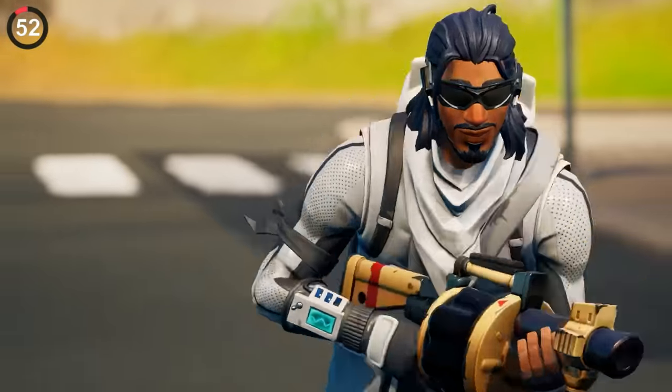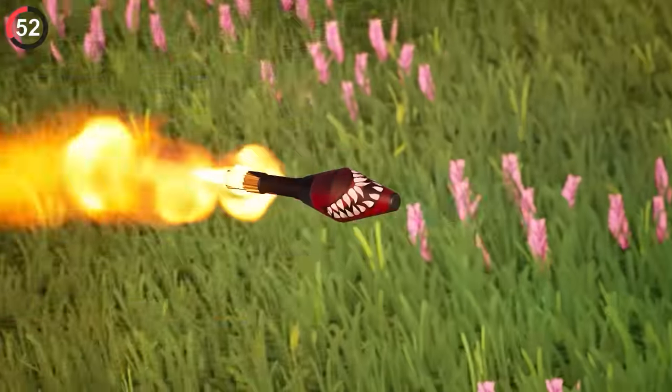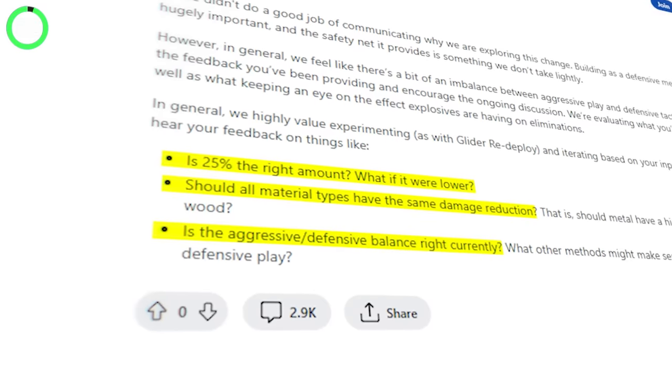Almost as annoying: for just a few days, Epic changed explosives to penetrate structures. This meant you could fire a rocket next to a build and it would explode outside the box but still damage enemies. It was such a controversial change that they even had to ask players on Reddit if they should remove it. The answer? Overwhelmingly yes.